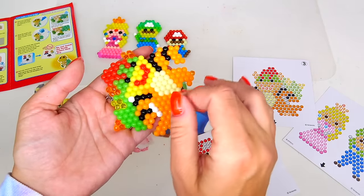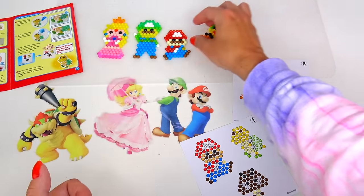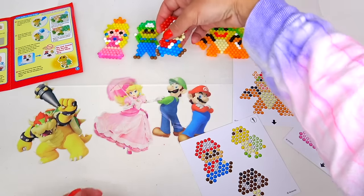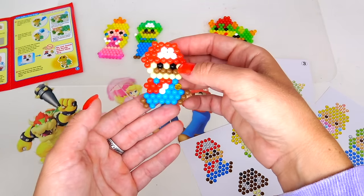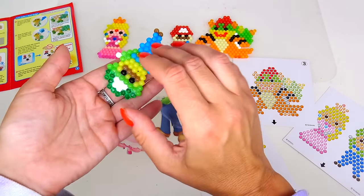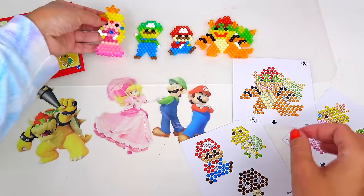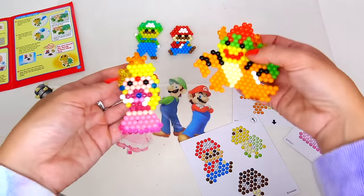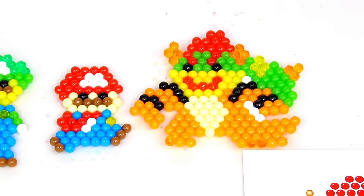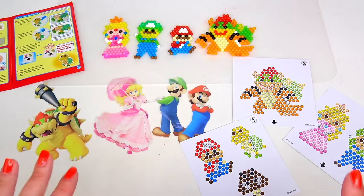They're still a little bit damp — I didn't wait enough time for them to get fully dried — but I just wanted to show each of these characters to you. So this is Mario, and here's Luigi. Luigi is literally wet on the other side! And Princess Peach! Watch out — Bowser is right here! I think it was super relaxing personally for me to create these characters. Thank you so much for watching and I'll see you soon! Bye!